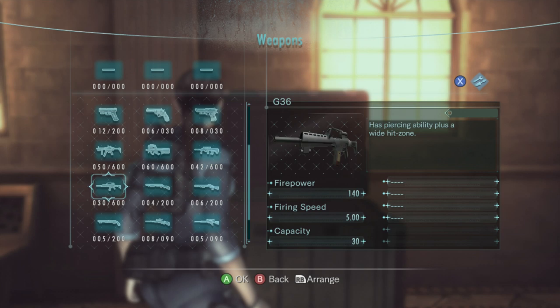Now for the next assault rifle, the Heckler & Koch G36. This is the BSAA's weapon for Revelations. In Resident Evil 5, it was the SIG 556, and in Resident Evil 6, it was the assault rifle for special tactics. The G36 is the most powerful regular assault rifle in the game, but it has the slowest firing speed and the least capacity.